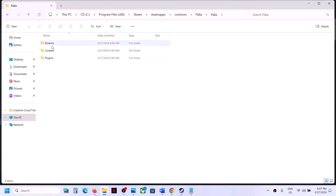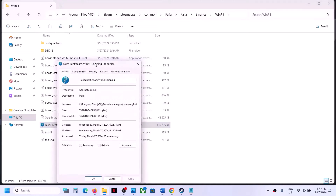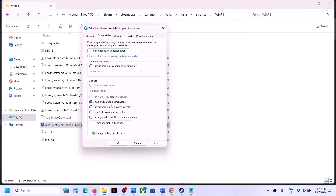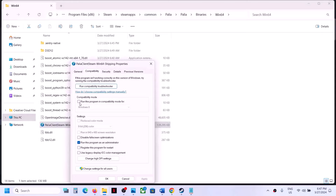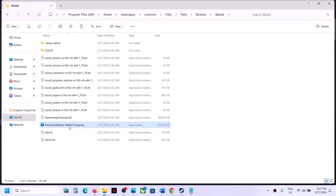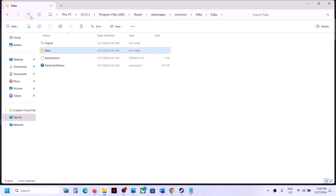If that does not work, open the Binaries\Win64 folder — you will also find a game exe file there. Right-click it, select Properties, and do the same steps: check 'Run this program as an administrator,' click Apply, OK, and double-click to launch. If that does not work, try Windows 8 compatibility mode, then Windows 7, and also try checking 'Disable full screen optimization.' If none of these work, uncheck all the boxes for both exe files and follow the next step.